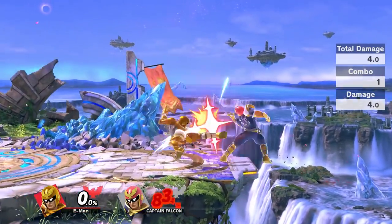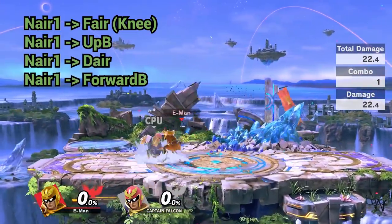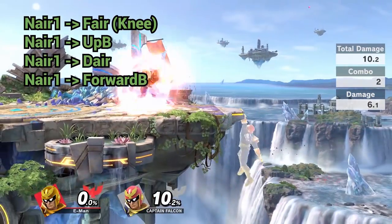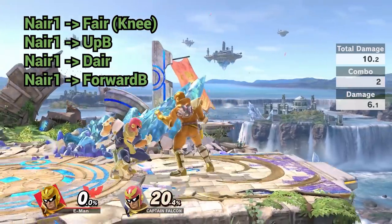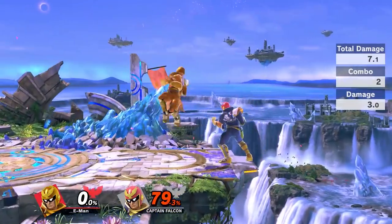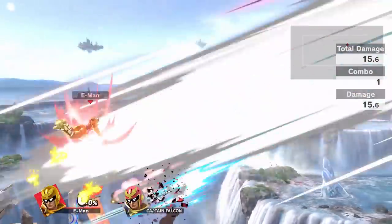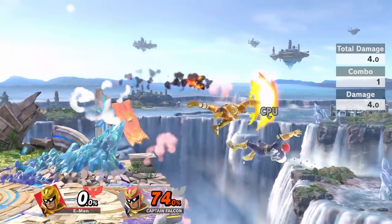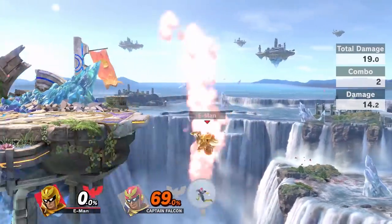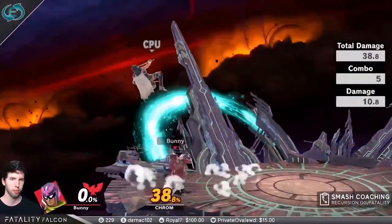Let's move on to the next character: Captain Falcon. In Smash Ultimate, learning this tech is essential for a Falcon main. The wide range of his neutral air makes it easy to land, and it true combos into just about anything. The best uses for this are nair 1 to knee, and nair 1 to up B. Near the edge at certain percents, you can combo into forward B and down air for an early kill. If you're interested in more Falcon combos, a great player to watch is Fatality - he uses nair 1 combos frequently.